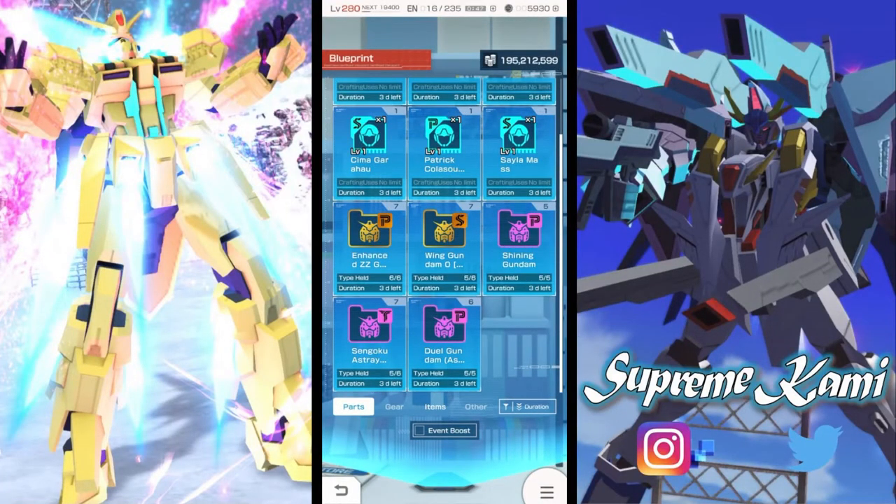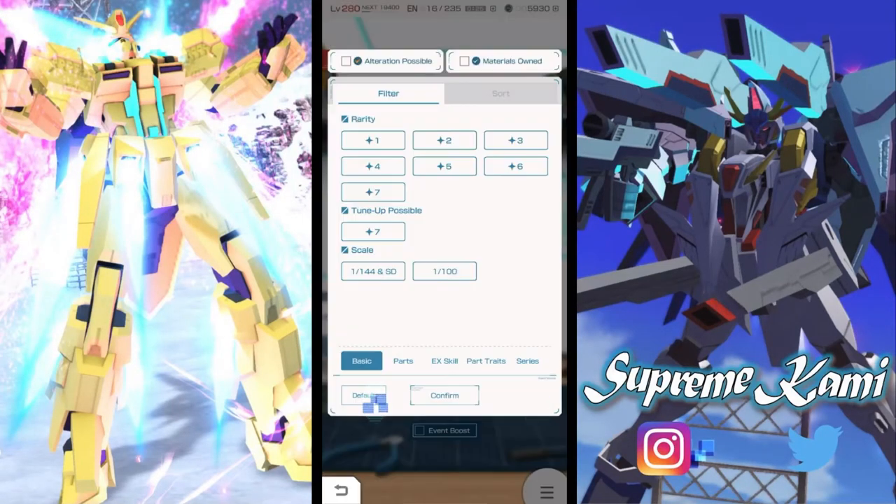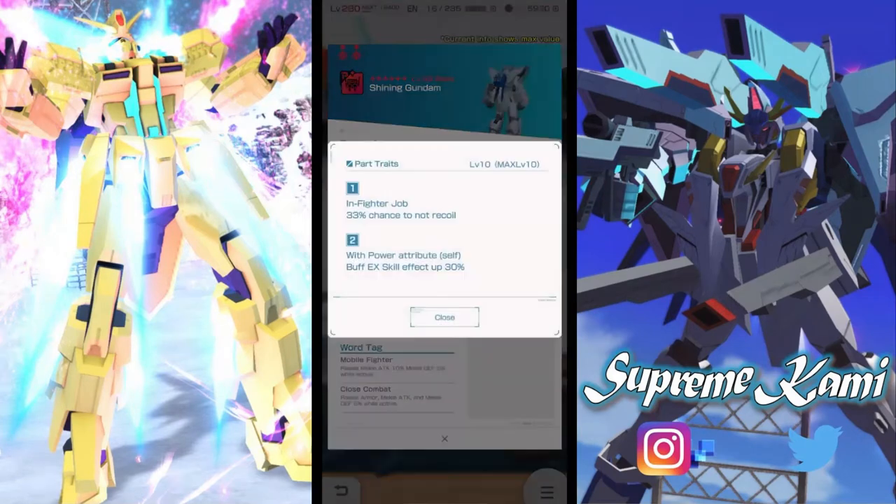For standard gunpla parts we have the Shining Gundam, which coincides with the Build Project pilot and suit, which is interesting. We also have the Sengoku Astray and Dual Gundam Assault Shroud. Let's start with the Shining Gundam. It's a recent release with no standard alteration. The bad part from the Shining Gundam is actually quite busted.